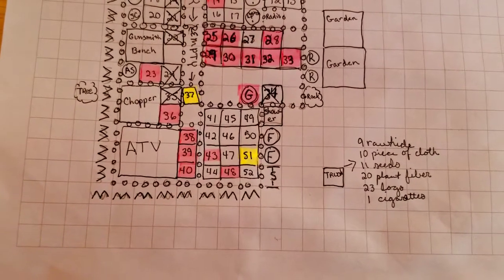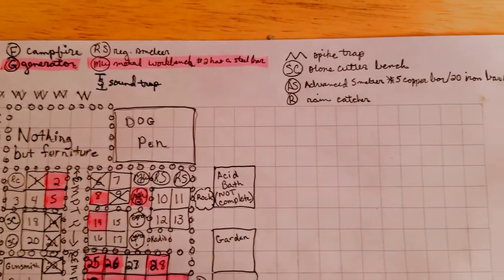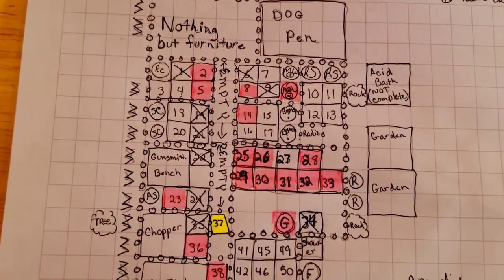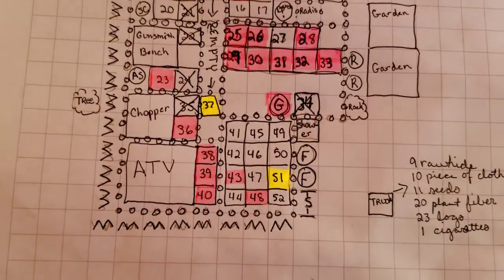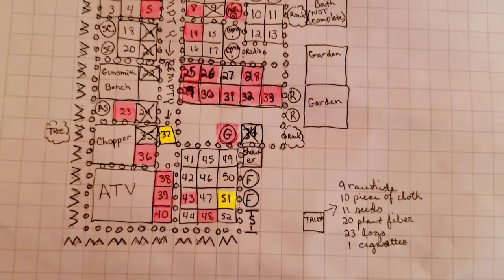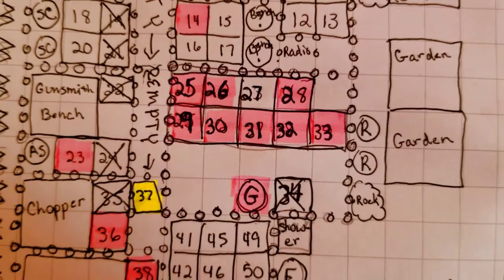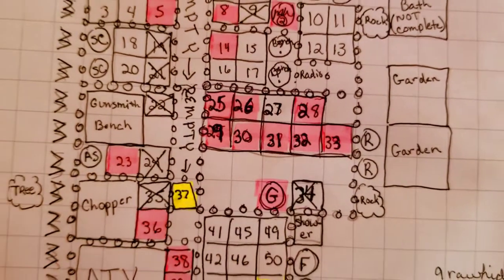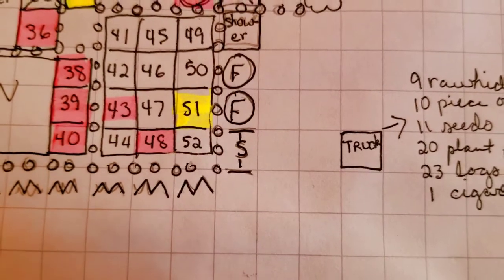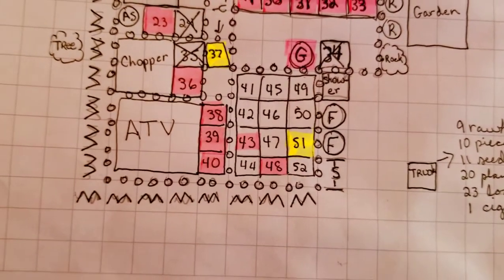Box 37 has all the guns and box 51 has all the raw meat. Here is the legend so you know what everything marked on the map means. These are all the boxes — a total of 52. There's some good stuff in the truck too. I would suggest going into the room with boxes 25 through 34 if you've only got one C4. Box 34 is marked out along with a few others that are completely empty. Just beware — this symbol by box 52 is a sound trap.